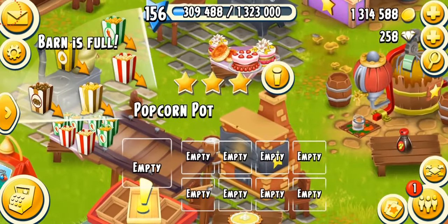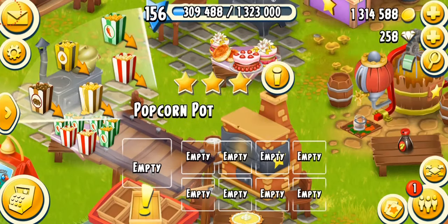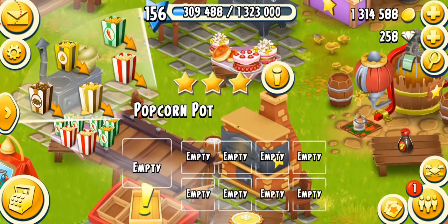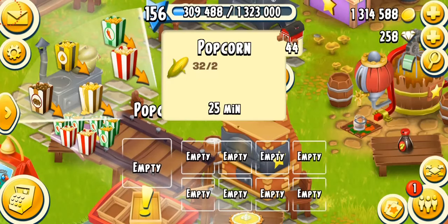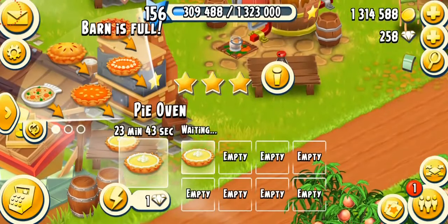The popcorn machine is one of my favorite machines and a very good way to make coins. Chili popcorn and regular popcorn are the best options. You can also make chocolate popcorn, but I don't recommend butter or honey popcorn — they need a lot of honey and butter which is hard to get. Simple popcorn and chili popcorn only need corn, they sell quickly, and give you a lot of coins.